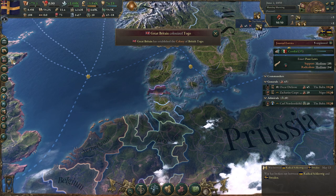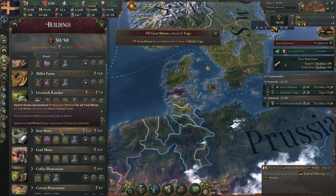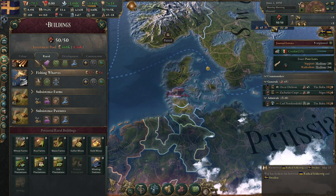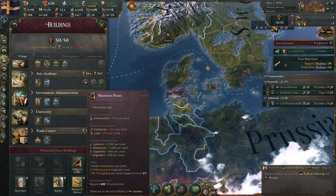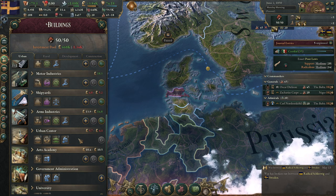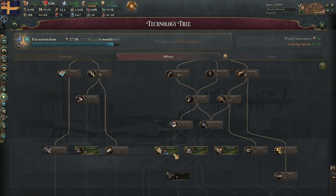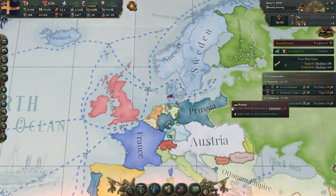Let's crush this rebellion. In the meantime, I've built up my whole economy: all the farms, livestock, coal, iron, lead mines, coffee, cotton, dyes, tobacco, sugar, bananas, logging camps, and fishing wharves — we cannot build anything else. For major buildings, the only thing we can build is munition plants, but I don't want them yet because we can't switch to skirmish inventory. We could make use of it before we attack the Russians though.